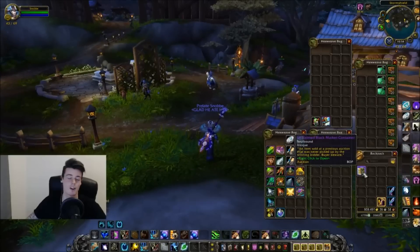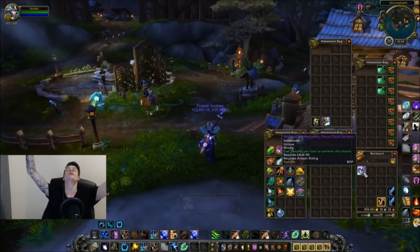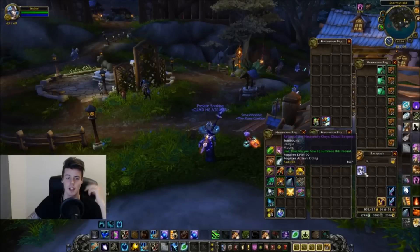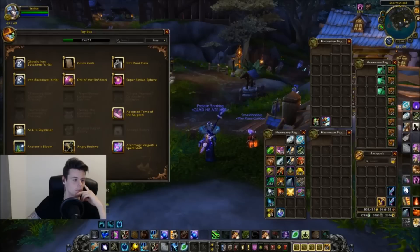Oh my god, I got a mount! I got a mount, boys! It's the Reins of the Heavenly Onyx Cloud Serpent. I have no clue if this mount is rare or not, but holy shit, it's a mount — that's exactly what we want! For 45,000, I guess that's a bargain.